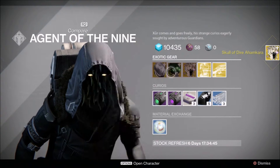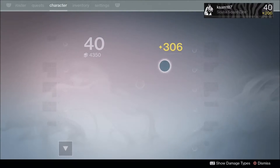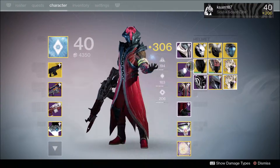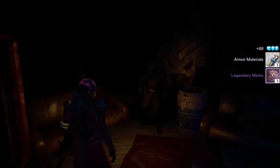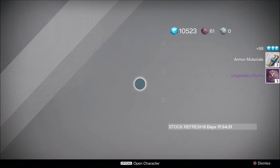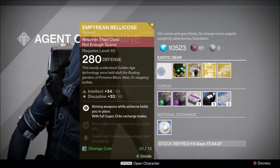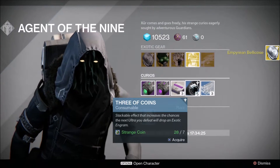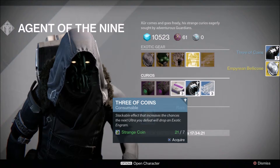That is today's stock. First place would probably be The Third Man, second would be the Skull of Dire Ahamkara, and third would go to the Bellicose helmet — the ability to float in mid-air is probably not the best thing you could ever get, to be perfectly honest. Those are the ones I'd get if I were you. Now we're going to quickly go over to the cryptarch and see what we got from the chest engram.